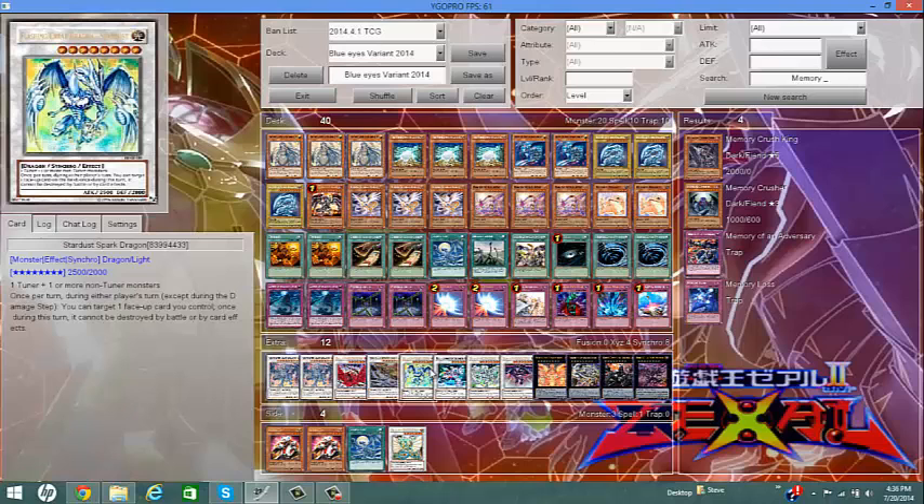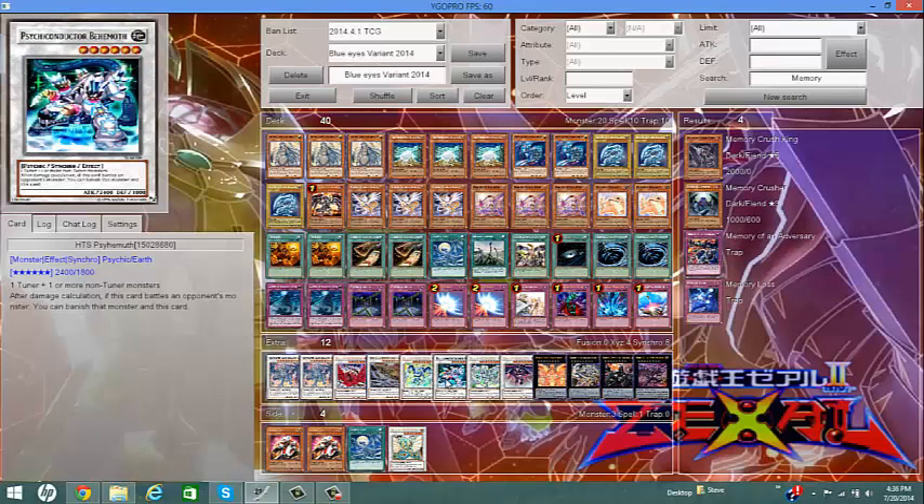Stardust Spark Dragon for protecting your dragons, including itself — and it's also a Light monster. Stardust Dragon, because Stardust Dragon negates all destruction effects and brings itself back — that's always fair. Scrap Dragon just because it has 2800 ATK and can destroy things, which is pretty good.